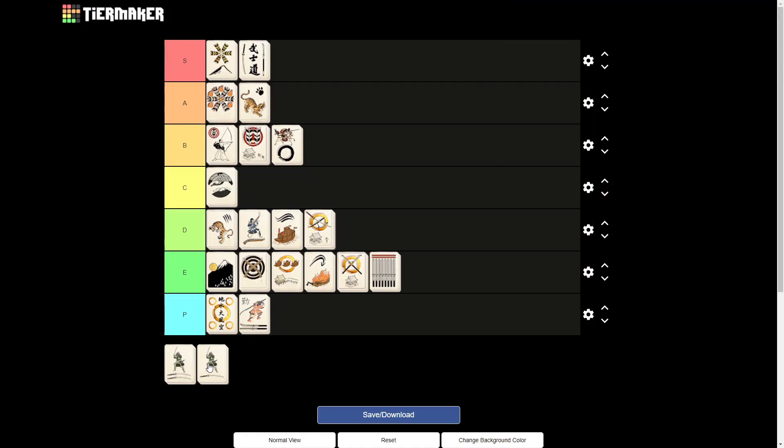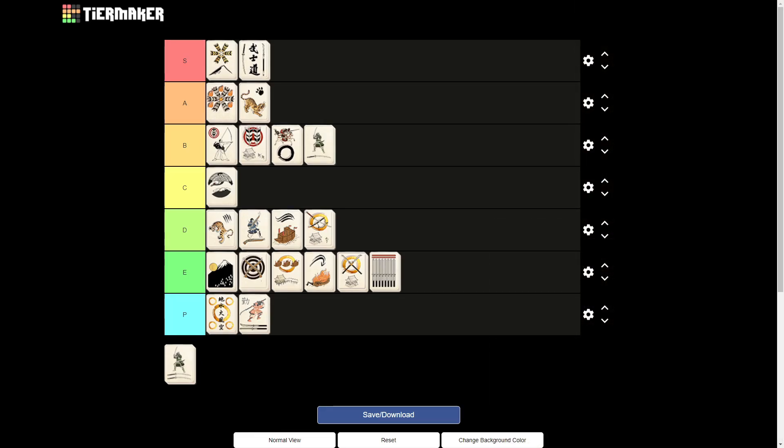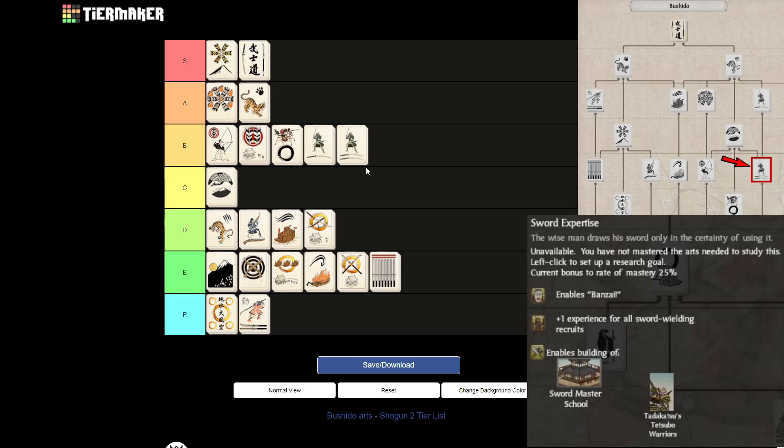The penultimate entry will be Way of the Sword, which will go straight to B tier, because it unlocks the Nodachi Samurai and the Nodachi Dojo. The one experience isn't important, but the main focus here is the Nodachi Samurai — they are really good units. However, they are pretty pricey and it's hard to use them well, and they're only good for certain playstyles or clans, especially the Adate Clan. For the same reason that Way of the Sword gets B tier, Sword Expertise gets B tier as well — a little bit lower though — because if you go for Way of the Sword and Nodachi Samurai, you also want Sword Expertise, as that unlocks the Banzai ability for your Nodachi Samurai, which is a very powerful ability to have.